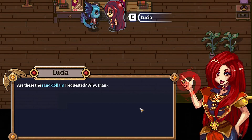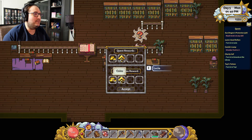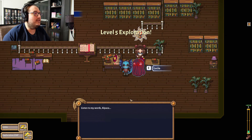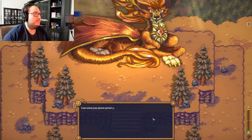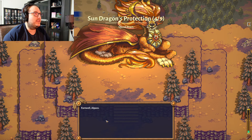Lucia: are these the sand dollars you requested? Why thank you, Alpaca — I must repay you for your time, go on and have this. Yeah — level 5 exploration! Listen to my words, Alpaca: I can sense your power growing. Your service to Sunhaven has been notable, but today the safety of Sunhaven depends on you. I'm on my way — farewell, Alpaca.